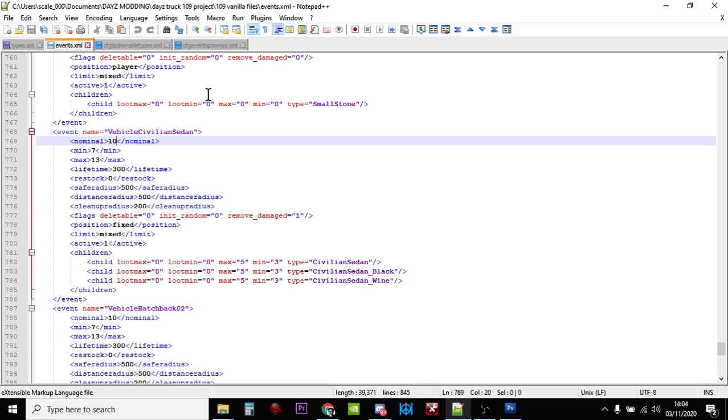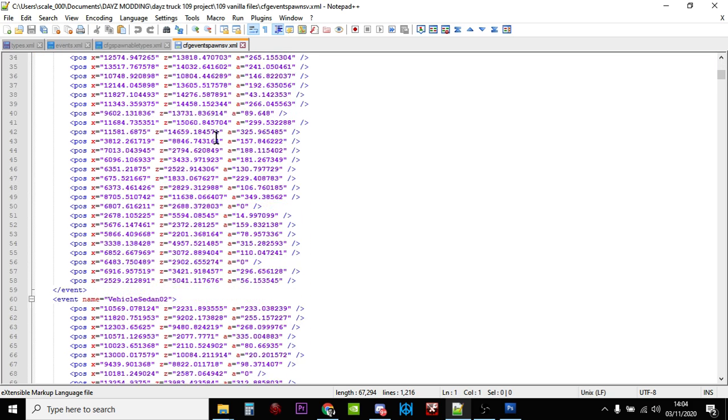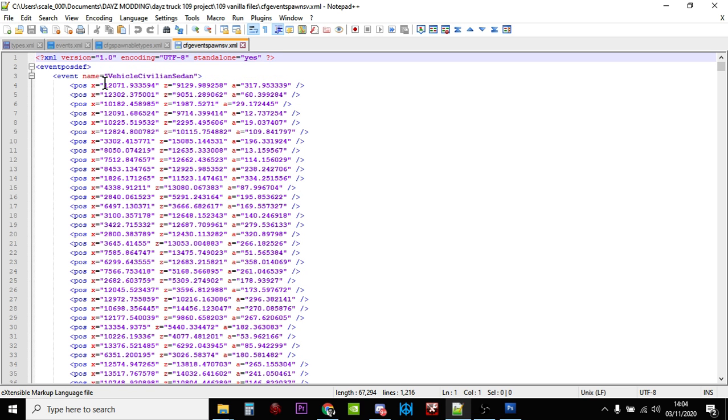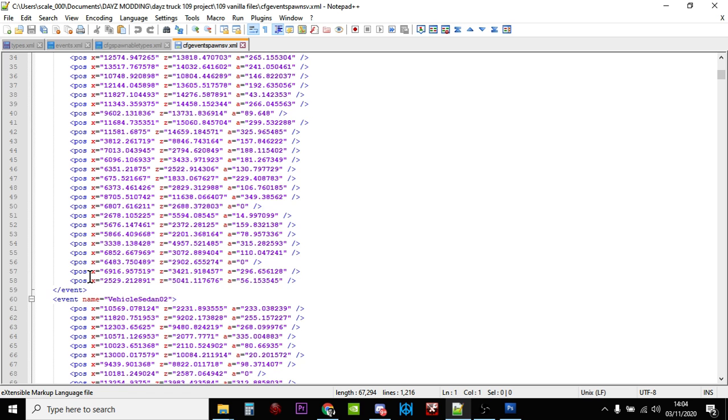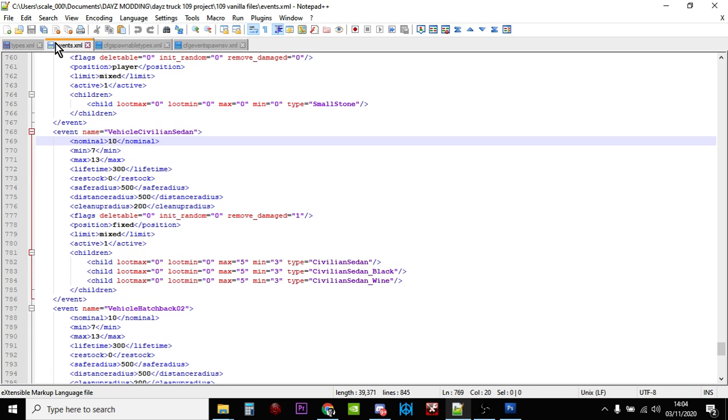If you download the cfgeventspawns.xml file, these are all the possible positions for the sedan to spawn in at. If you were to count all of them — it starts at 4 and goes to 58 — so there are 54 possible locations for a sedan. In theory, you could have 54 as the nominal value, which would mean that at every single spawn point one of these vehicles would appear, making it very easy for your players to find cars. Remember though, these cars won't be complete — they'll have a random selection of parts.